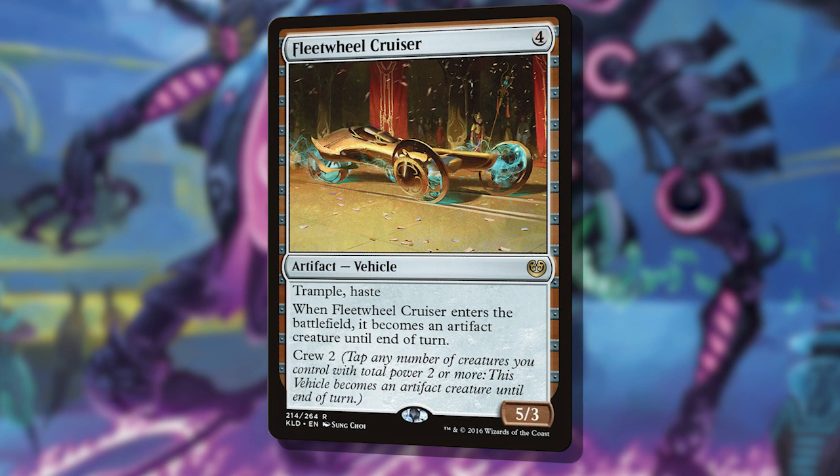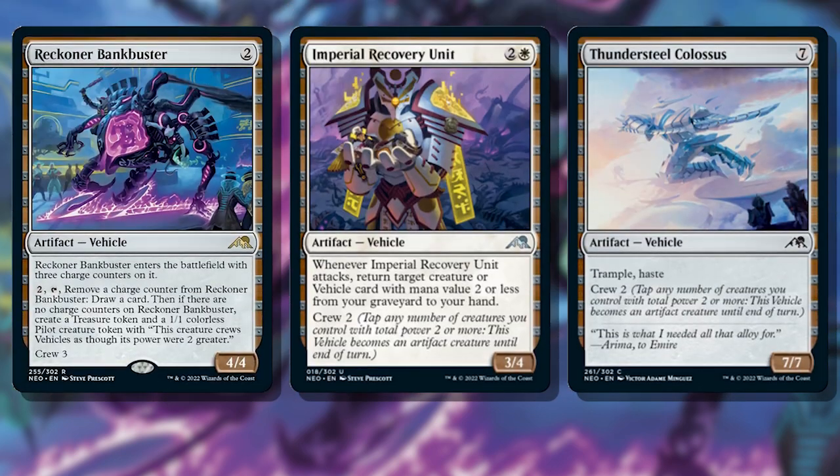Putting luxury cars like Fleet Wheel Cruiser in was a necessity — it's like a smart car that drives itself. That frees up your rats to crew other vehicles for surprise attacks, and if you're reanimating it with Grease Fang, allows her hefty 4 power to be used to drive something else. I rounded out the vehicles with a few new ones with great utility: Reckoner Bankbuster to draw some cards, Imperial Recovery Unit to return some Rat Colonies to our hands, and Thundersteel Colossus to do some serious damage.